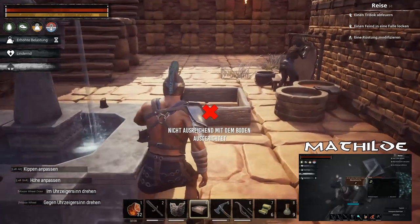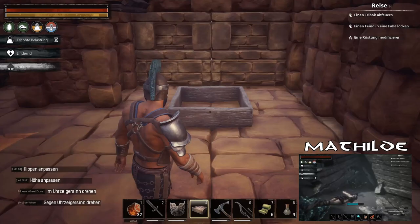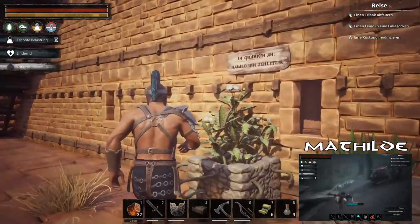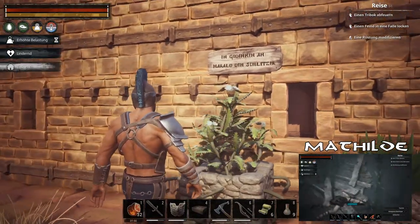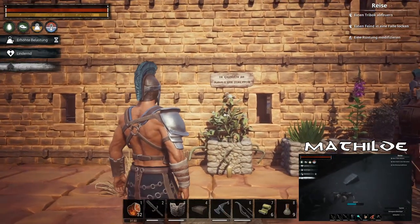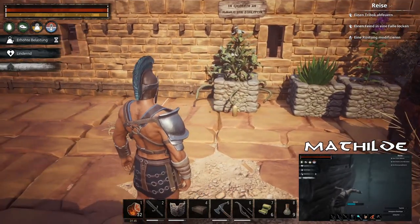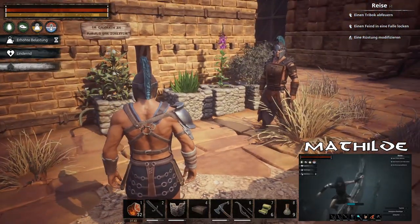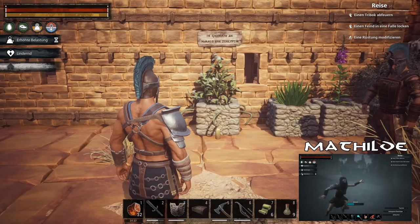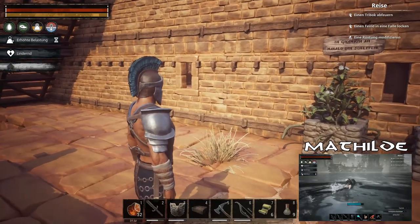Gut, dass es immer noch nicht funktioniert, dass die Tiere und unsere Sklaven irgendwelche Futterkrüge brauchen – bei uns würden die uns ja schon längst weggekrebelt sein. Wir hatten ja mal für unsere – ach, das haben wir gar nicht weitergemacht. Wir hatten mal hier – unser Friedhof da, haben wir nicht weitergearbeitet. Wir sind mehrere Leute gestorben und haben da nichts aufgebaut – das geht nicht.